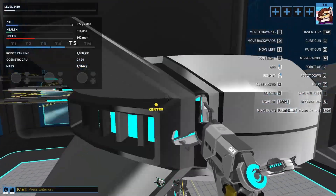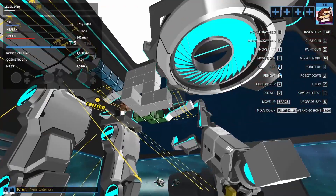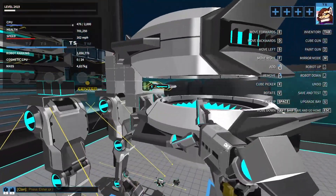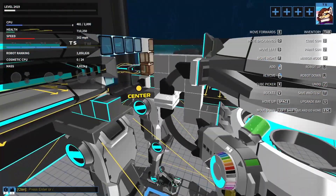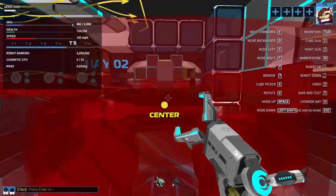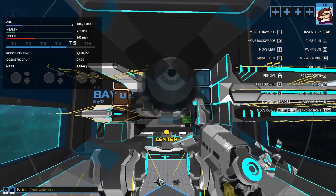A common armor choice for sprinter planes is mega hovers, because they give a speed boost, have a lot of health for CPU, and don't weigh that much. I would recommend this placement so that you can do this connection. Additionally, if you copy the rudder placements I used earlier, you should be able to tuck a tier 4 propeller right in here.